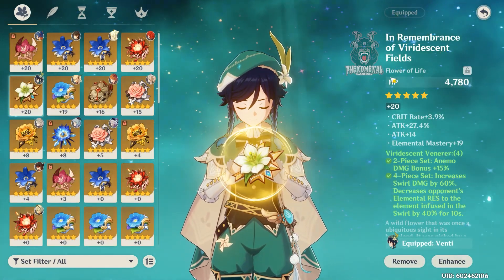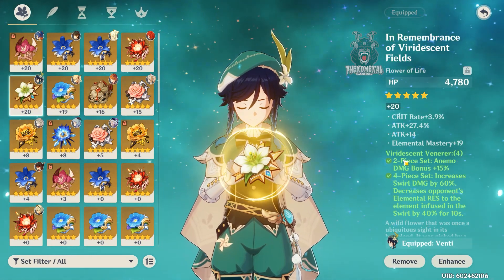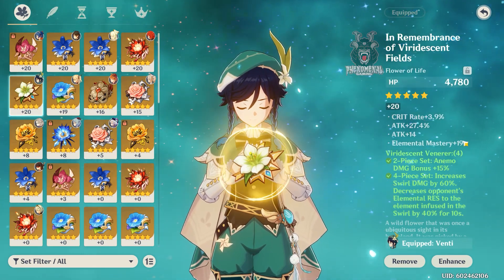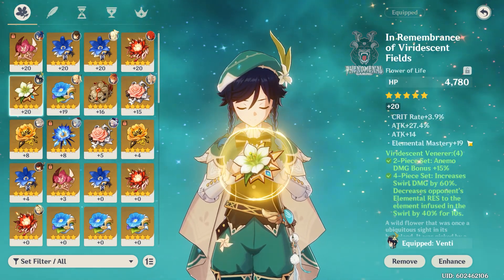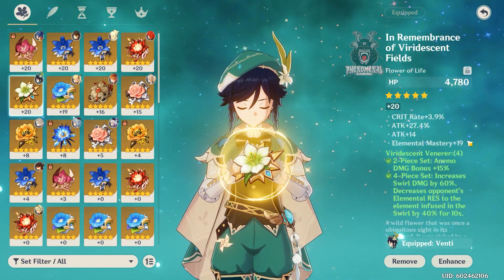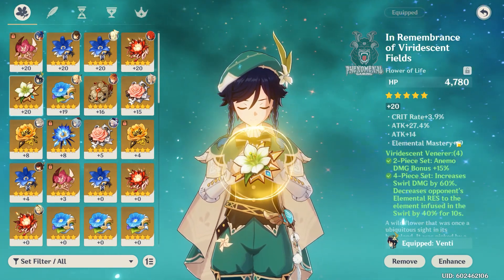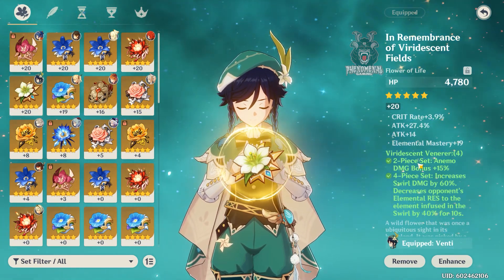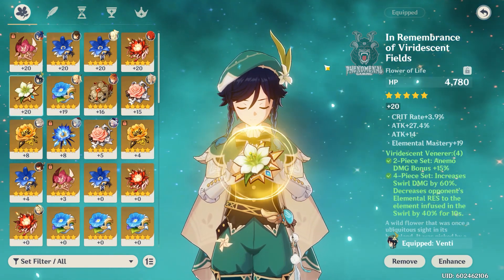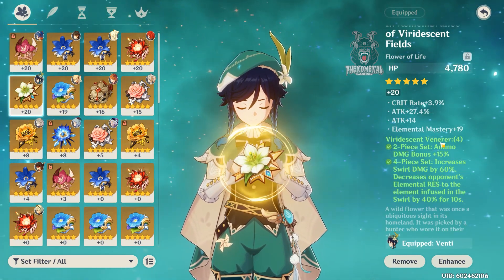For artifacts, the stats I look for on Venti in order are: attack percent, critical rate, critical damage, and elemental mastery. The reason is I'm using the Favonius Warbow and his ascension already gives energy recharge, so he doesn't need it as much. Energy recharge would be the fifth priority if I can't get the other four.